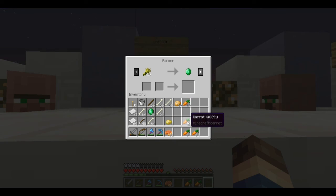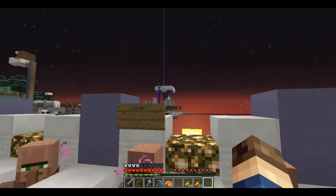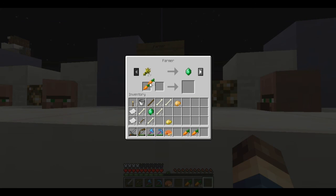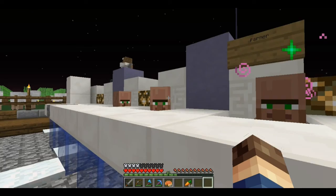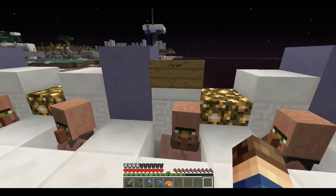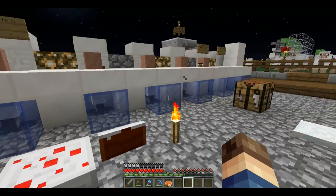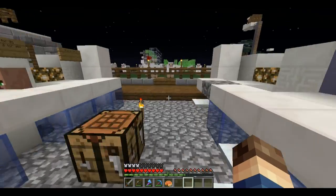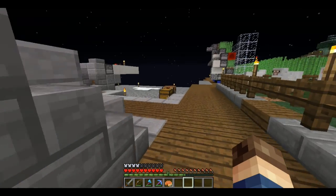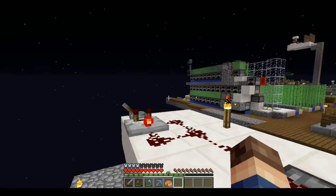Time to wrap up the episode! Quick recap: we made a slime farm, AFK'd for quite a while, modified the mob farm over there into an automatic farm, AFK'd in the nether and got a bunch of gold, built some platforms, got kitted out with gear and emeralds, and we died — yeah, that happened too. If you liked the episode, metaphorically smash that like button — don't literally smash it — and I'll catch you all in the next episode. See you later!